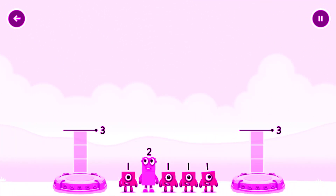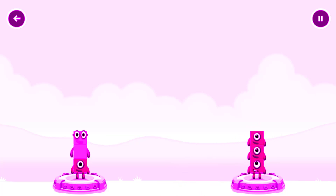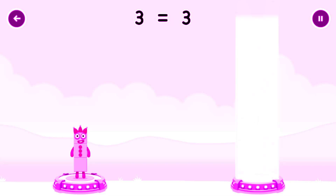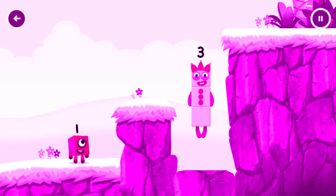Share the number blocks evenly to make two groups of three. Drag the number blocks onto both sides until they have the same number of blocks. You got it! One plus two equals three, one plus one equals three, three equals three. Three! Yes!